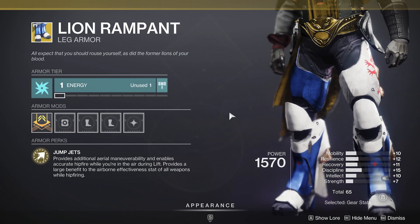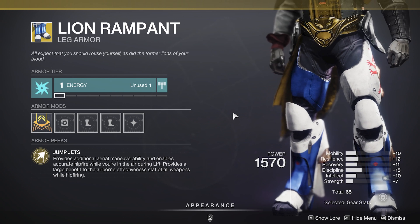Titans, you got Lion Rampants, and you got a total of 65. Basically, these are the boots that let you jump better, float longer, jump higher — that type of thing. If you don't own them, you should always own a pair of these at some point. And a 65 stat roll — not too shabby.